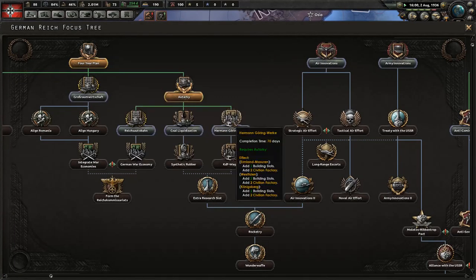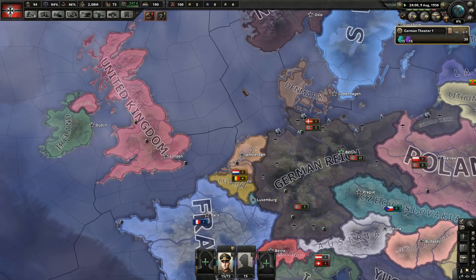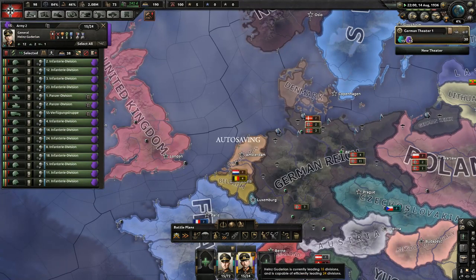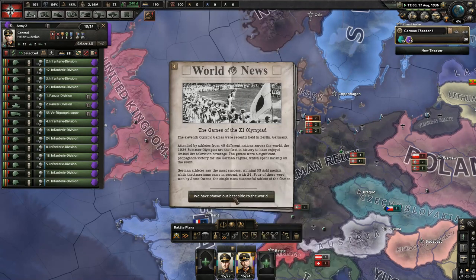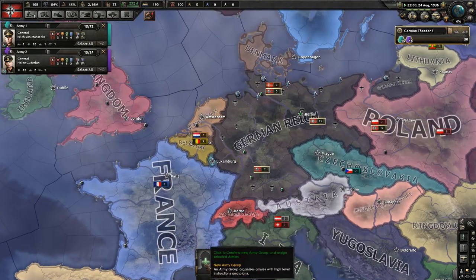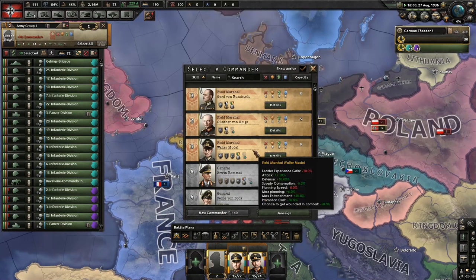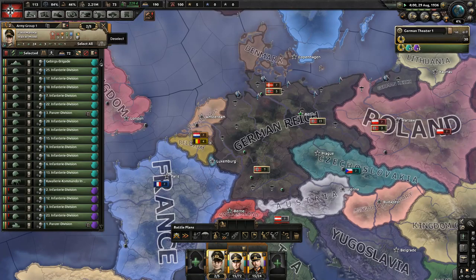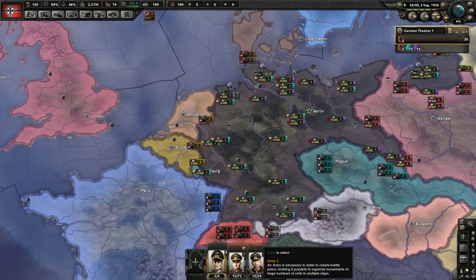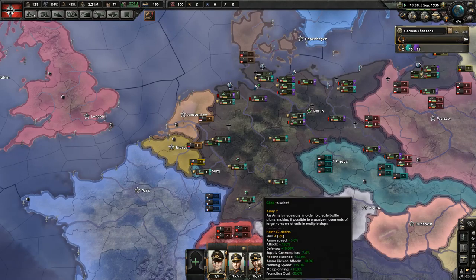We're going to build slots and civilian factories in Königsberg and Westphalia. If we give this guy Guderian, you can see that the army now drops down to 24 — that's the maximum number of troops he can control without suffering penalties. Since we're here, let's go ahead and put them into an army group and give them Walter Model. As these new troops train and pop out, I'll add them to these two groups to get them both up to 24, since each one is short 9 and I'm training 18.